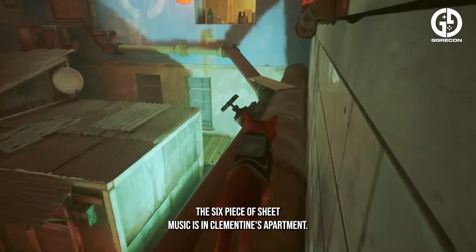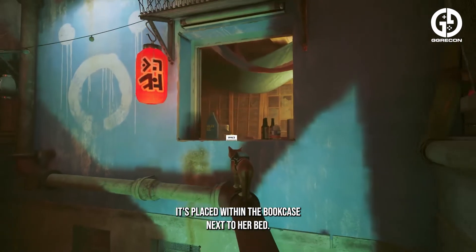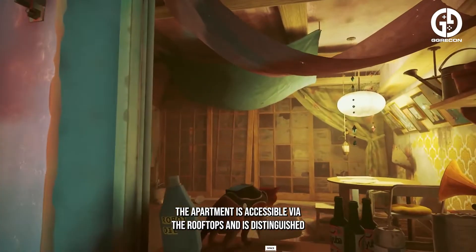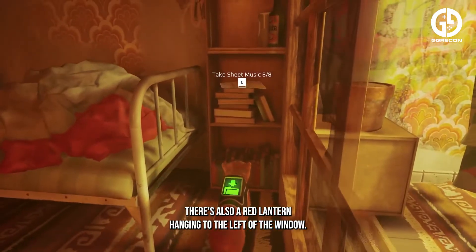The sixth piece of sheet music is in Clementine's apartment, placed within the bookcase next to her bed. The apartment is accessible via the rooftops and is distinguished by the blue and white symbol painted next to her open window, with a red lantern hanging to the left.